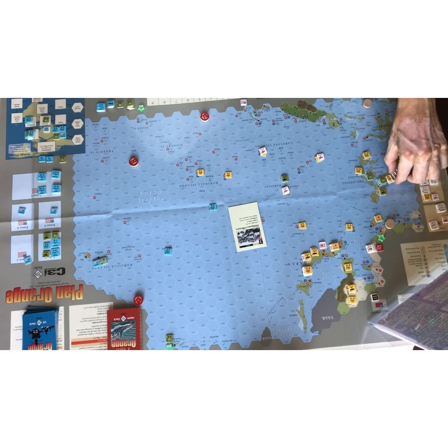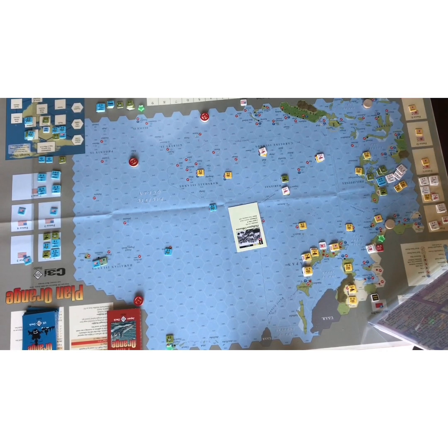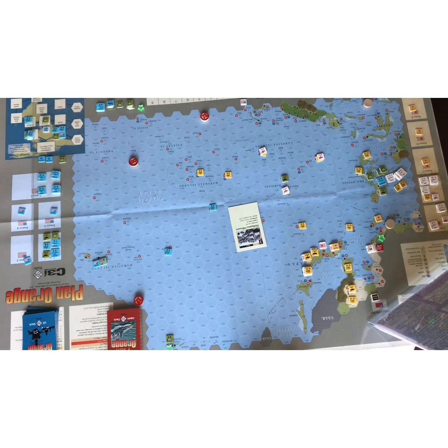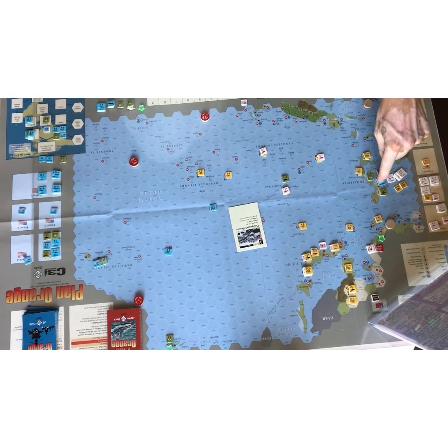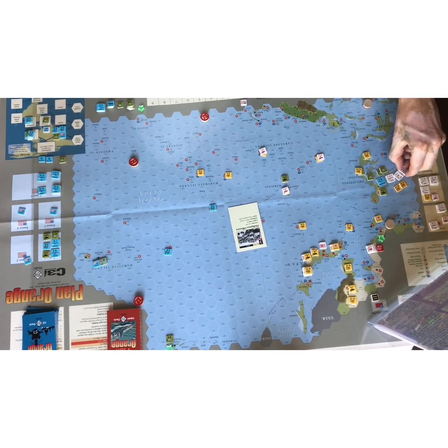It's a surprise attack — the US has no reaction and cannot activate any unit, so that air cannot be activated into the battle. Because it's a surprise attack you could normally roll an intelligence roll to alter it, but there's no intelligence rating on this card when used as an offensive. So we go straight to the air-naval battle. The Japanese total is 24 plus 2 for the CVL — that's 26 — and the US has six.